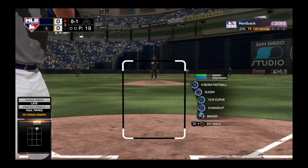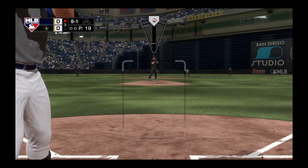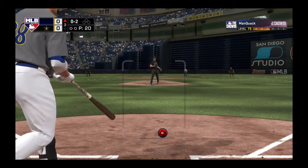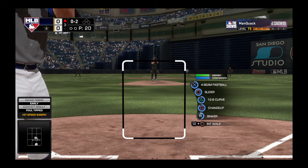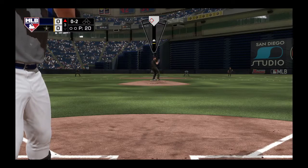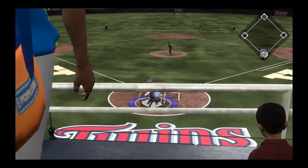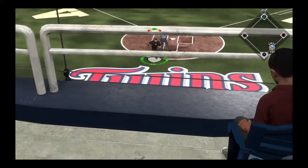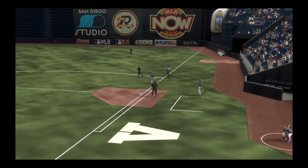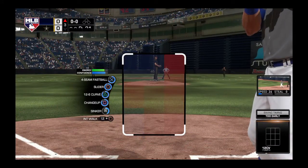And it's fouled away. The wind-up and the 0-1. Another one fouled off, and he's quickly behind 0-2. The wind-up and the 0-2 pitch — check swing in the dirt, but he went around. Up with it, Piazza, but it's not in time, and he'll reach first despite going down on strikes.